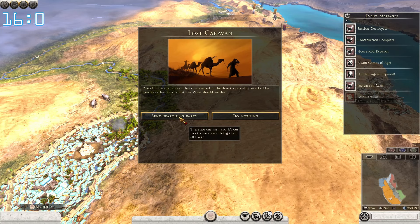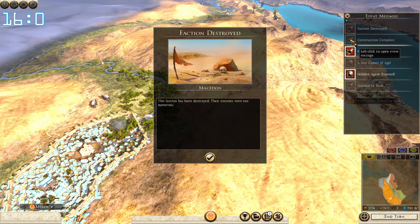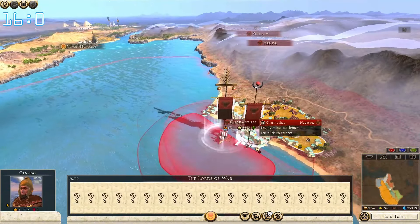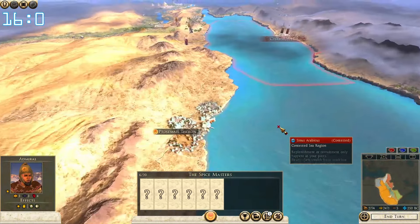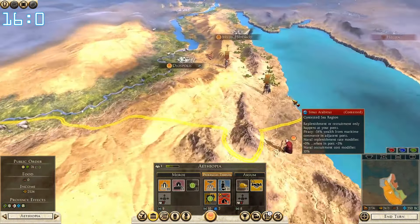A lost caravan — we want to search for them, of course, these are our people. Makedon destroyed so early, wow — probably means Sparta is super strong. We're looking at probably a crab stack on transport ships and a fleet of 6. We'll need to get defenses beefed up here to fight them off.